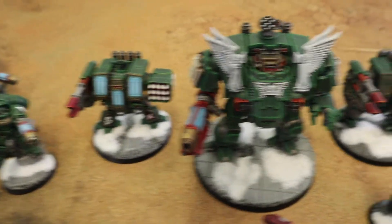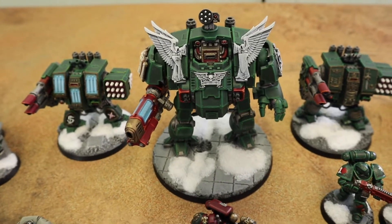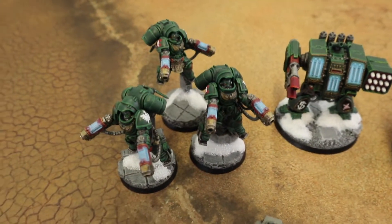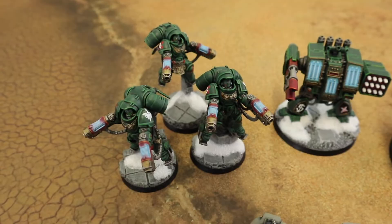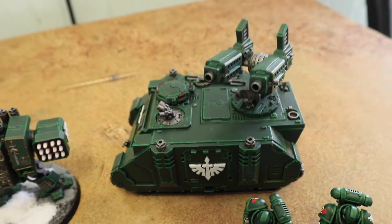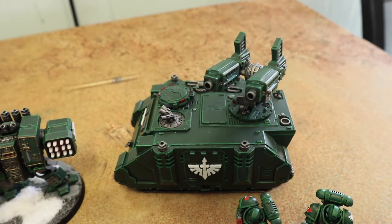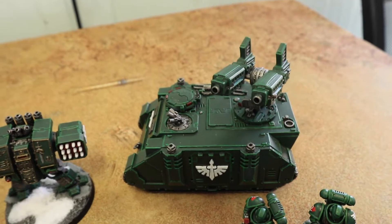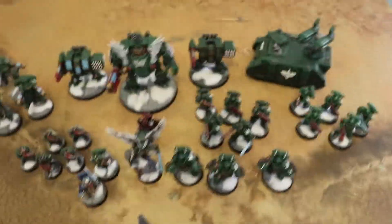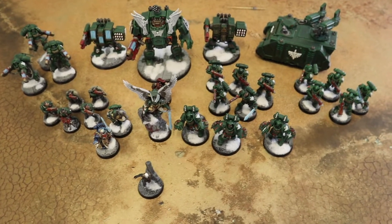In the elites detachment Trent's running three Venerable Dreadnoughts with lascannons and rockets. There's also a big guy with a gatling cannon, plasma, storm bolters, and a rocket on top. Then a unit of Inceptors with plasma, and last but not least a Whirlwind — giving him 9 command points total. The Whirlwind fires strength 7, AP -1, 2-damage shots.